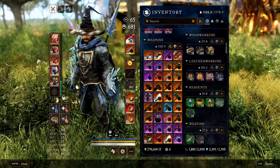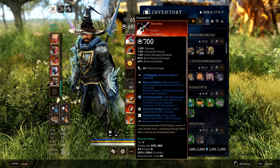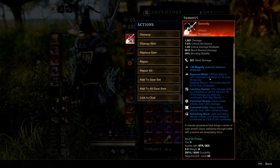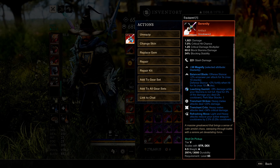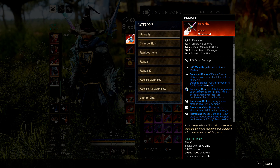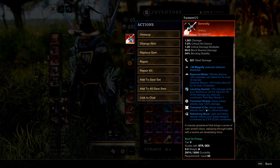For weapon perks, The Serenity is what makes the greatsword an absolute killing machine in PvE. This artifact's bonus — Balanced Blade — gives 2% increased power per attack for 5 seconds, stacking up to 10 times. While in Onslaught stance you'll be doing an additional 20% damage because of this.